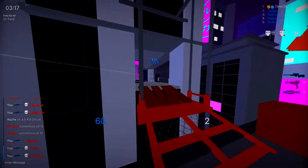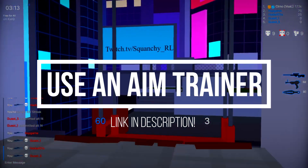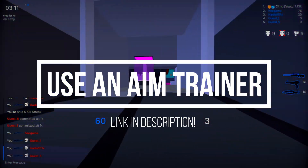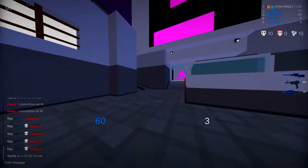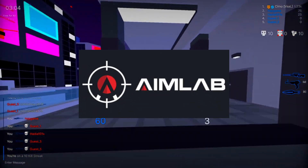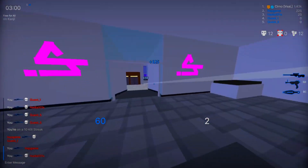My first tip is for the more sweaty guys, and that is to use an aim trainer. These are self-explanatory — they train your aim. There are all sorts of sites you can visit; I'll leave a link to one in the description below. That is one of the ways that can really help improve your aim.